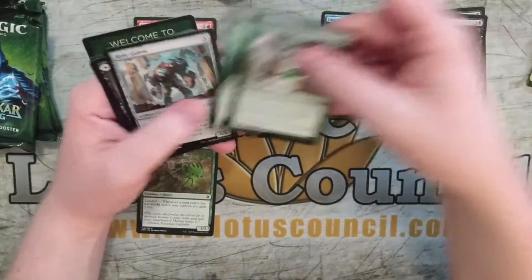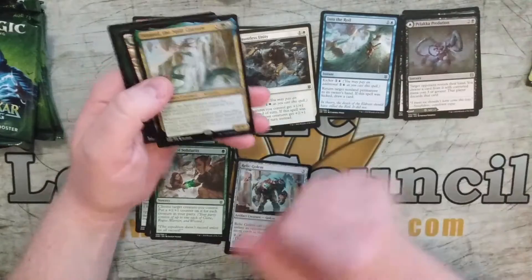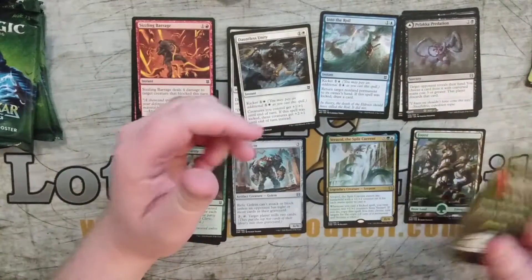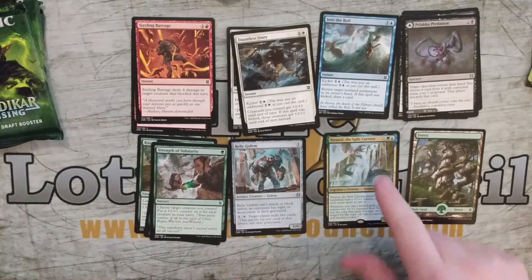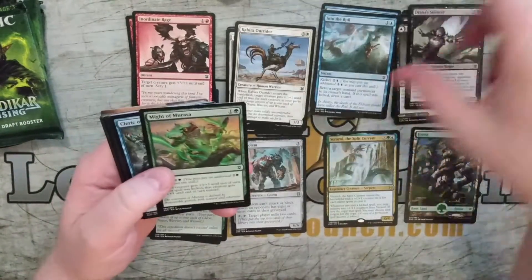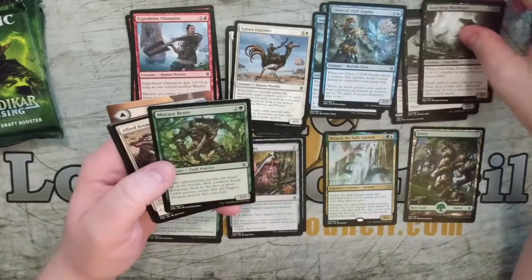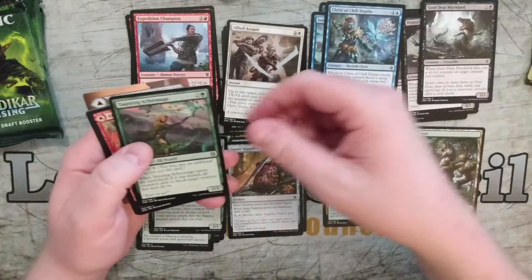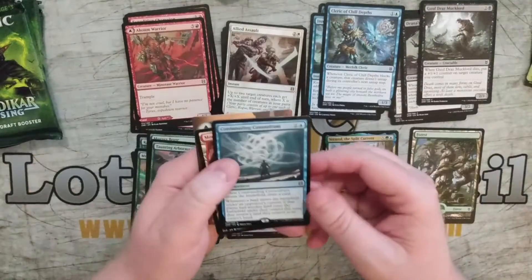Won't go through these too much in depth. Relic Golem. Verzal, the Split Current. I may very well end up playing Simic as a result, because that's kind of a fun one — you at least get two counters for what happens. And I'm seeing a lot of good blue cards and green cards, but we'll see what happens with our other rares. So we've got Allied Assault, Taunting Arbor Mage, a Kuom Warrior, and a Confounding Conundrum.